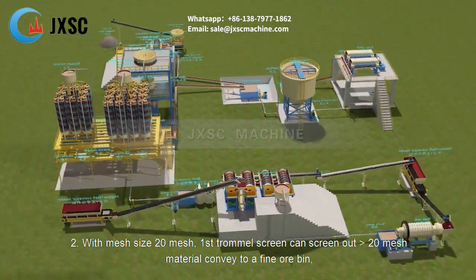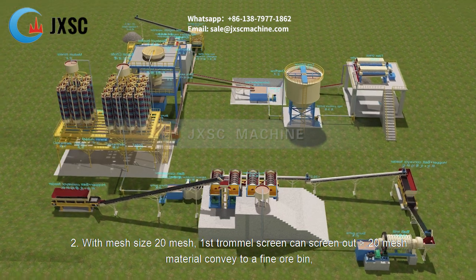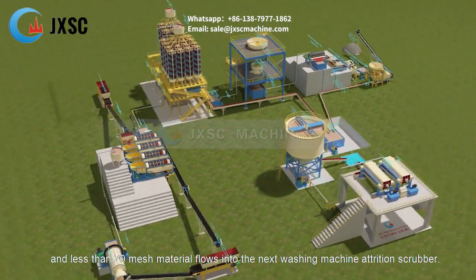Step 2: With a mesh size of 20 mesh, the first trommel screen screens out material larger than 20 mesh and conveys it to a fine ore bin, while material smaller than 20 mesh flows into the next washing machine — the attrition scrubber.